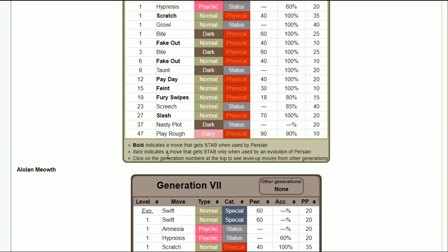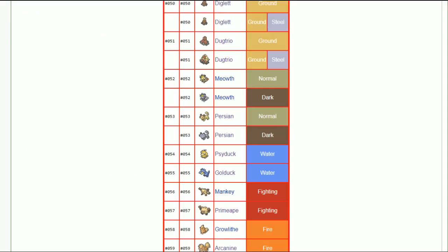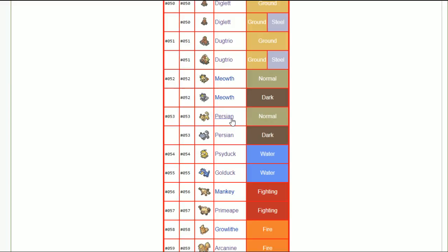The only way Alolan or regular Persian works with nasty plot is if the opponent is already weakened — you nasty plot, do 50% to finish them, and then outspeed and deal damage to the next one before going down. So it takes out about half of one Pokémon to finish it and then half of another. Jolly if you're doing play rough or capitalizing on fake out and physical hits, timid if you're nasty plotting.